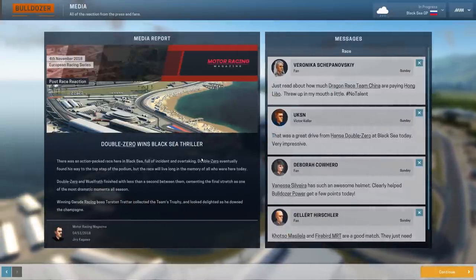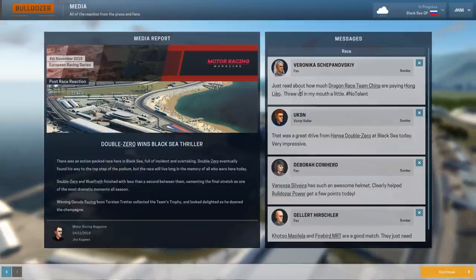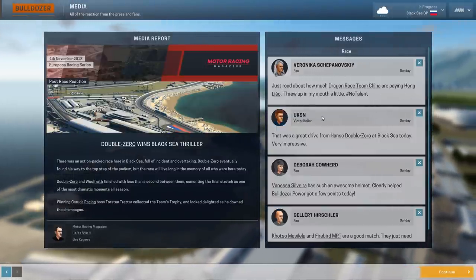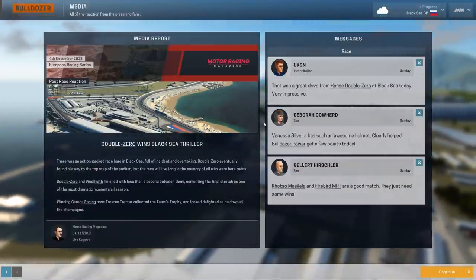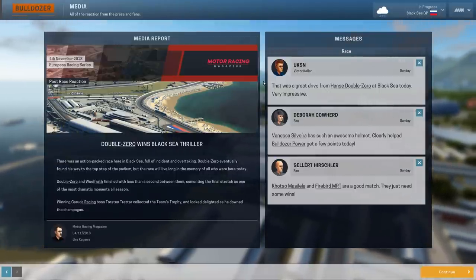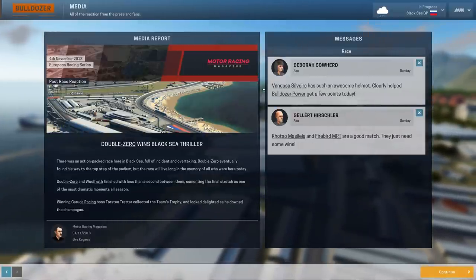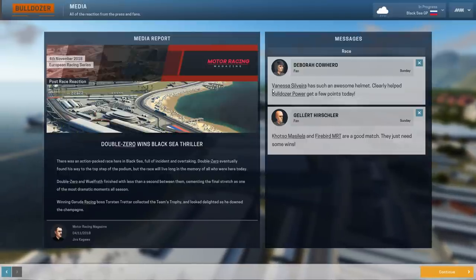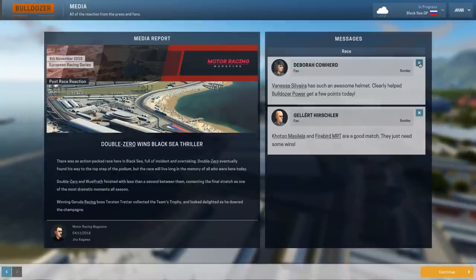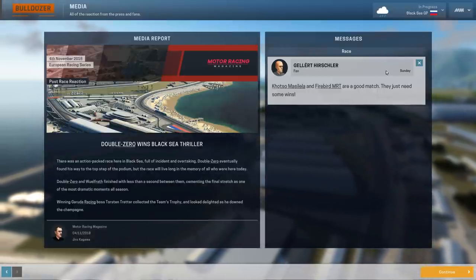Meanwhile, it's Veronica Shepanovski, who just read how much Dragon Race Team China are paying Hong Lao, and she threw up in her mouth a little. Hashtag no talent, cold. Meanwhile, UKSNS: 'A very impressive drive from Hans 00 at the Black Sea today. Very impressive.' Deborah Cowherd: 'Vanessa Silvera has such an awesome helmet. Clearly helped Bulldozer Power get a few points today — not many though, really. Just not many points.' And it's Gellert Hirschlow who says that Kotze, Masilella and Faber de Marti are a good match — they just need some wins. I also need some wins. And apparently I might also need some new suspension.